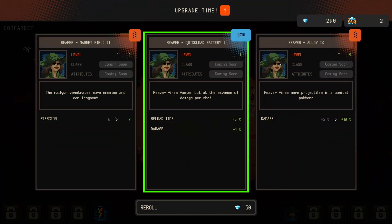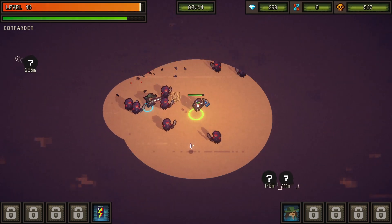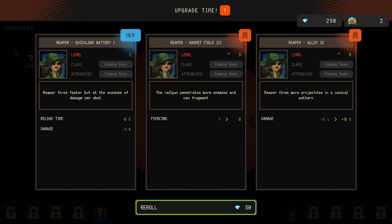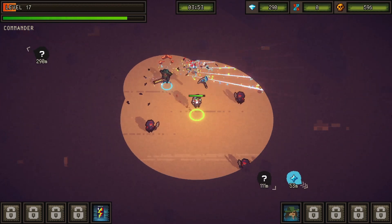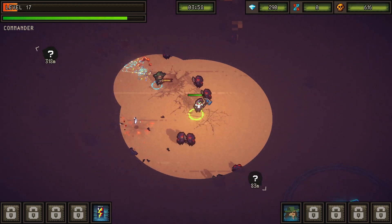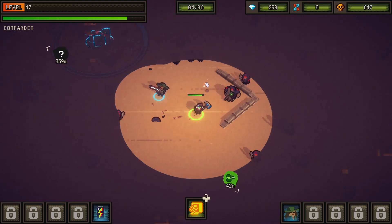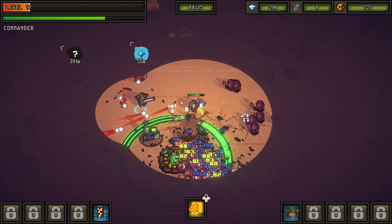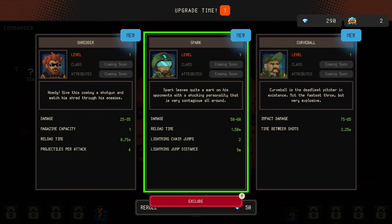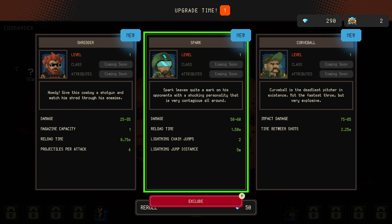Only one upgrade - damage and piercing. We have the reload time upgrade from the energy drink so we don't need to work on that. I think the Quaker aims in the direction we're running towards. Let me go for more of these question marks. I hate these enemies - these guys explode when you get near. Let's go for the recruit instead, because even though I probably want to get another teammate now - Shredder is a good one, all of these are good ones actually.